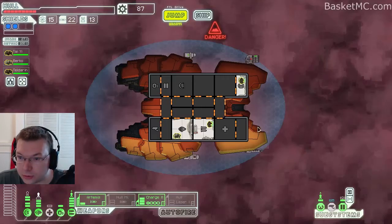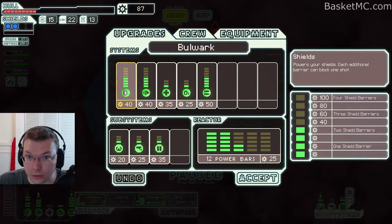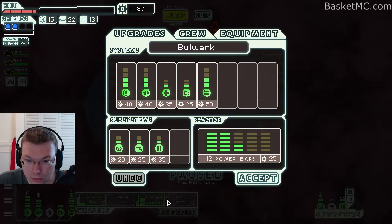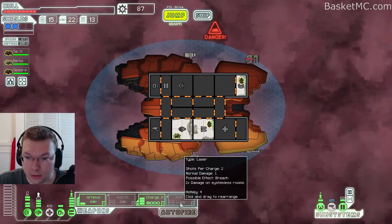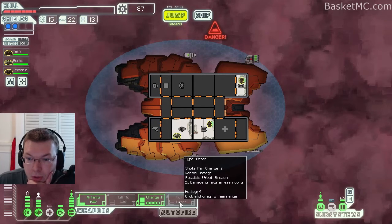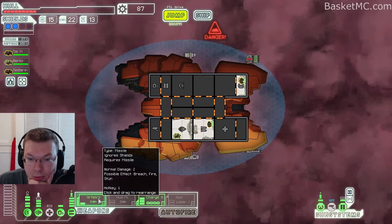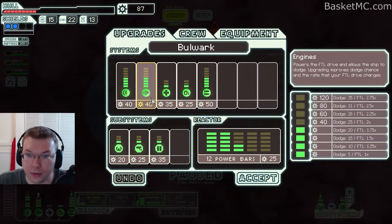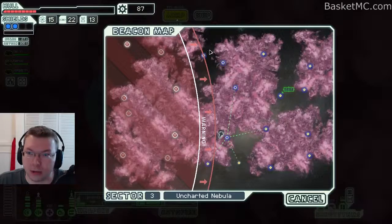No stores. We can't do another layer of shields yet. We could do another weapon — so instead of a missile we could use these two. This one does two damage with a breach chance, and this one does two damage but doesn't use a missile because fire. We may want to save up a little bit more to get another layer of shields possibly, so let's go one further in — hopefully we can survive this and maybe there's even a store where we can heal up.